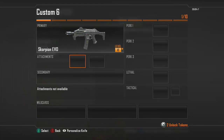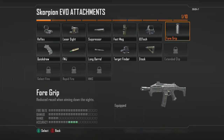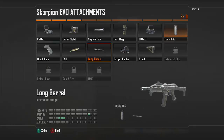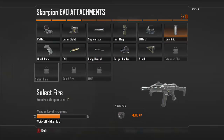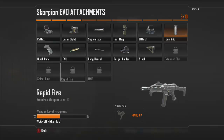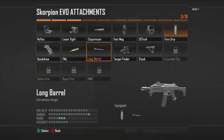For the attachments, we're going to use the foregrip along with the long barrel. I know you probably noticed I don't have them all unlocked, but this weapon is already on Prestige and I've gone through these quite a bit just testing them all out — select fire, rapid fire, all that good stuff — to find out which ones work the best. Personally I've found that long barrel and foregrip are the best combination for this particular gun.